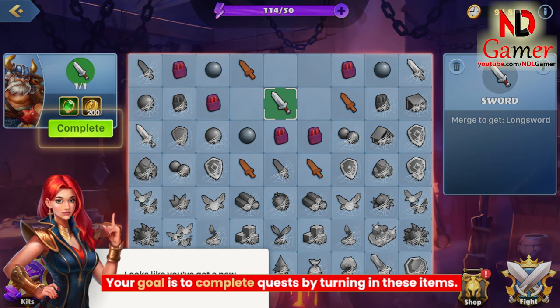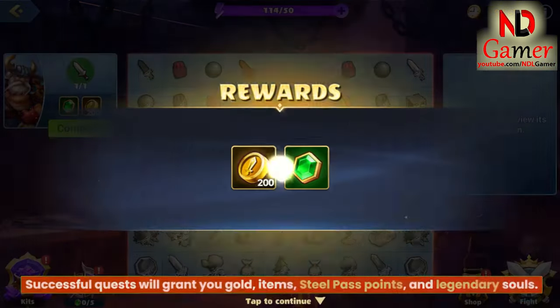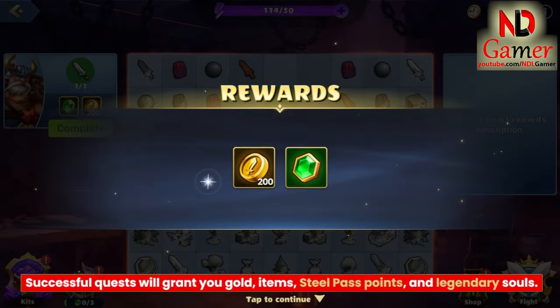Your goal is to complete quests by turning in these items. Successful quests will grant you gold, items, Steel Pass points, and legendary souls.